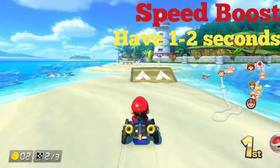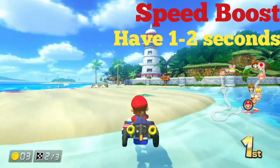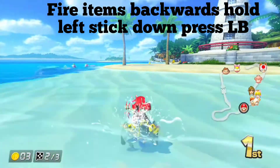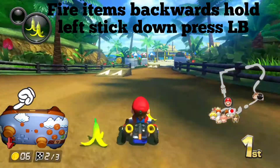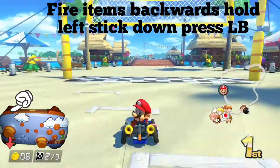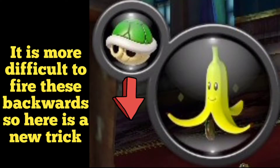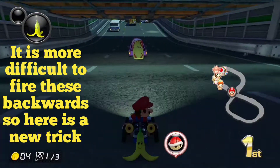One of the problems we run into with red shells is that we literally only have about one to two seconds to find a way to escape. Which brings us to our next method, and that's simply firing banana peels backwards. I used to fire shells and banana peels backwards individually, but that doesn't work as well in this game because of the one to two second time frame.